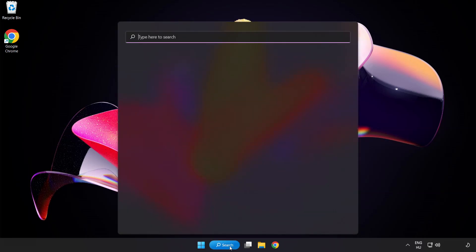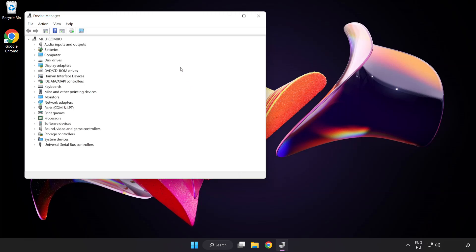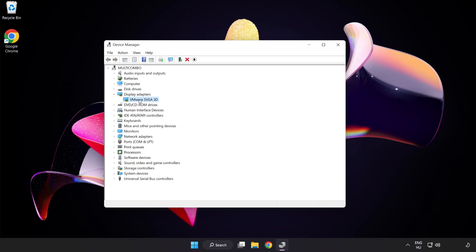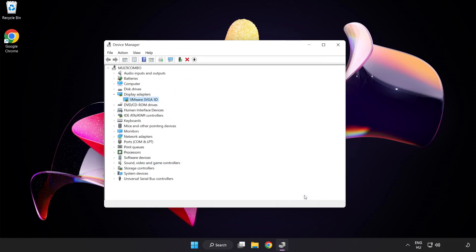Click search bar and type device manager. Click device manager. Click display adapters. Select your display adapter. Right click and update driver. Search automatically for drivers. Wait for installation to complete and click close. Close window.